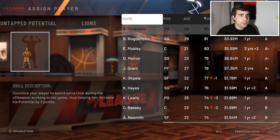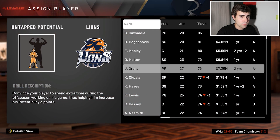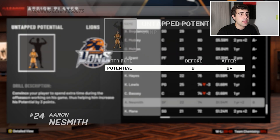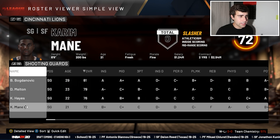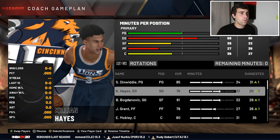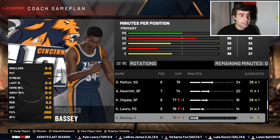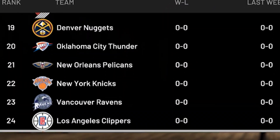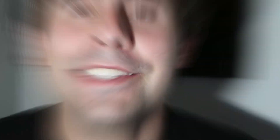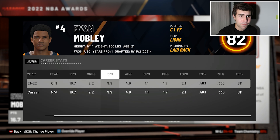I send Kareem Main to the G League to give him time to develop. The Season 3 rotation is Dinwiddie at the one, Hayes at the two, Bogdanovic at the three, Grant at the four, and Mobley at the five, with Melton, Nesmith, Opala, Lewis, and Bassey off the bench. System proficiency is two and a half stars. Our preseason power ranking is 27th. We end the season 34 and 48. Evan Mobley wins Rookie of the Year, averaging about 17 and 10 with five assists and 33% from three.